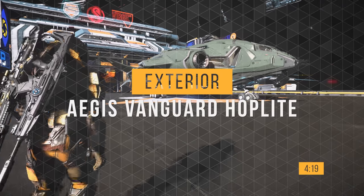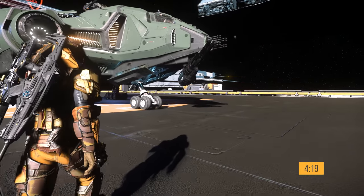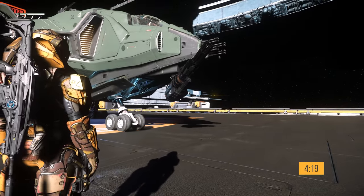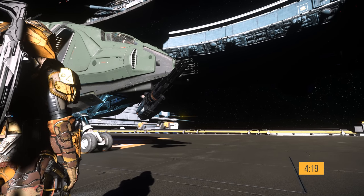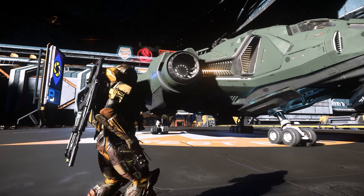If you'd like to skip this tour, the timestamp is on screen and in the description. The first thing we notice is the large nose gun staring off into space. Behind that we can see the four proprietary ballistic repeaters on the nose. Here we can see the intakes and retro thrusters glowing.